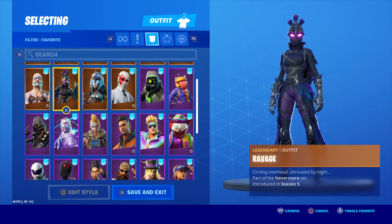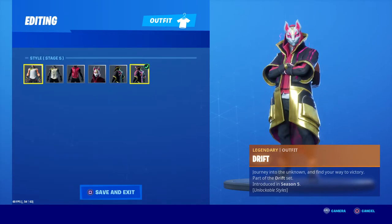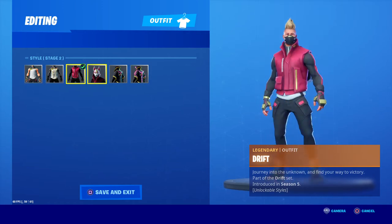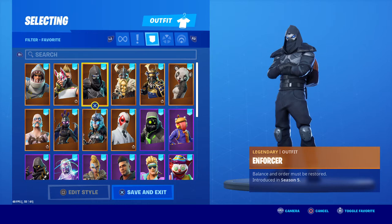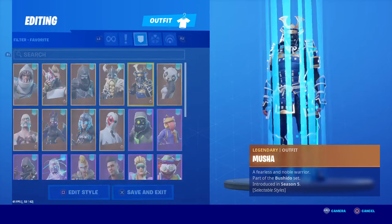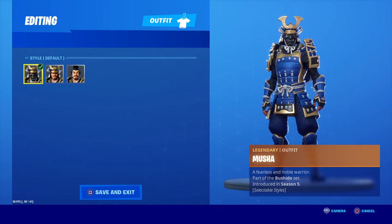Next is Drift, which is also fully unlocked as you can see — pretty cool variant styles for him. Then Enforcer, Magnus, and Musha — another one with helmet off, face guard up or face guard down.